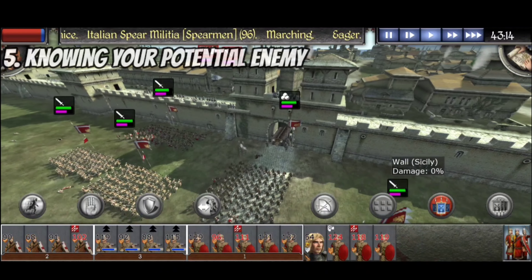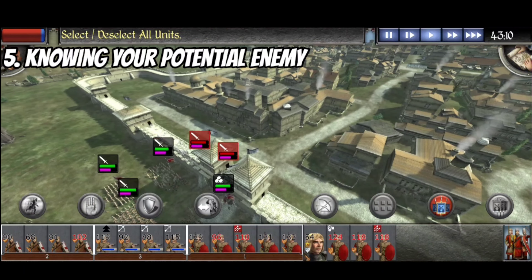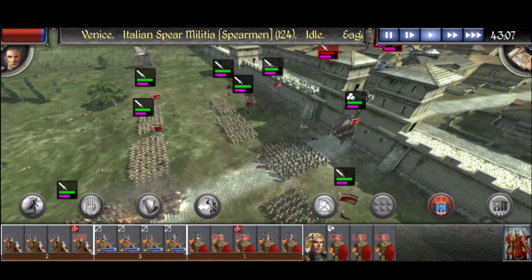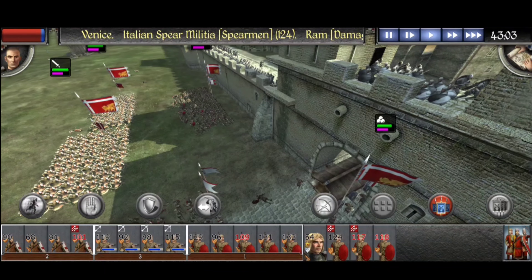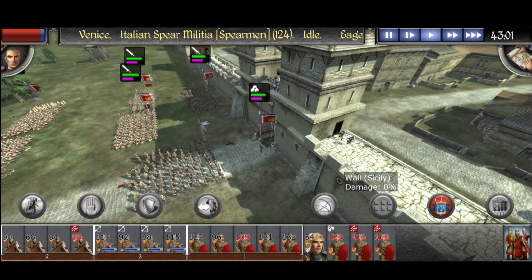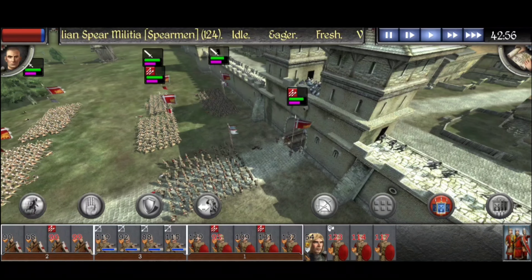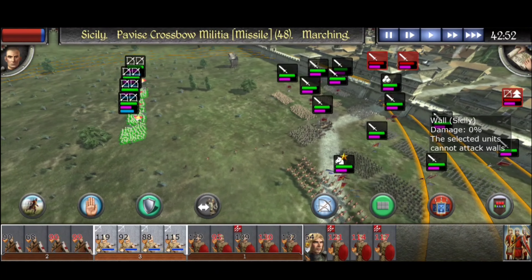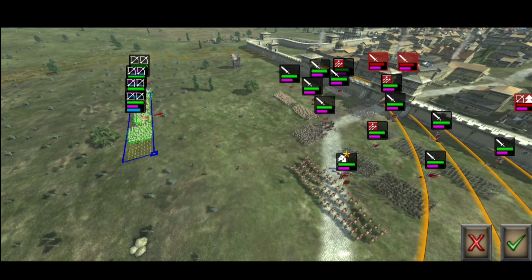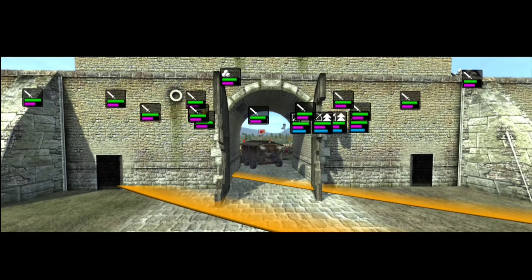A problem with Venice is that sometimes who you thought would be your ally turns out to be your enemy in unexpected ways. For example, you could forge an alliance with the Holy Roman Empire at the very first turn, maintain it for a couple of turns, and then they will send an army towards your capital when they think you're defenseless. In my recent Venice campaign I bought Bologna from them to avoid military transgressions, but sometimes the AI is just unpredictable.